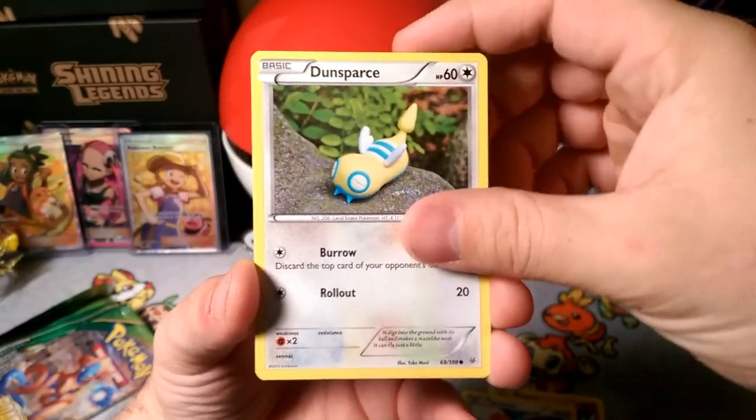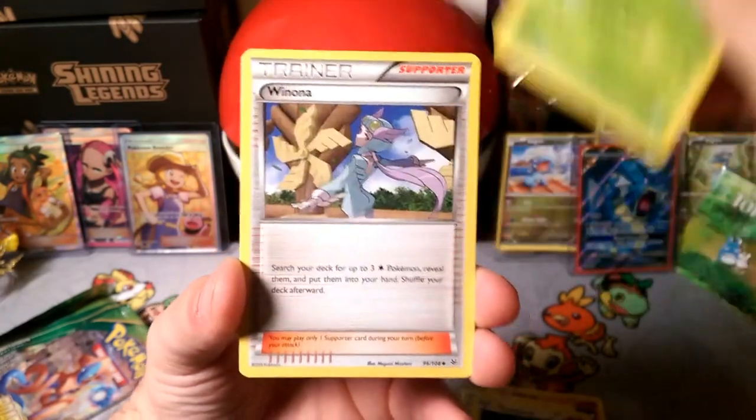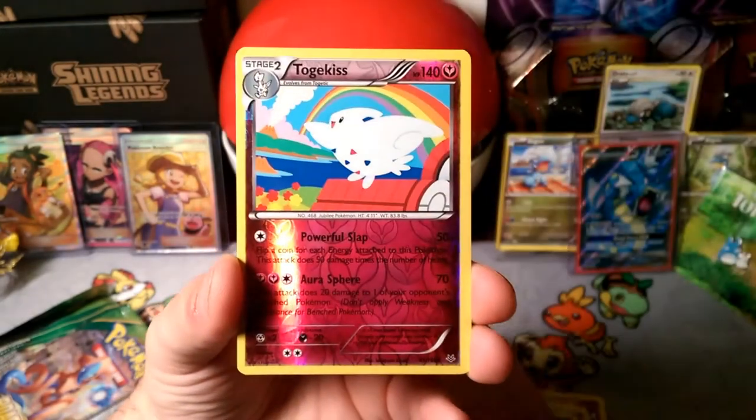Spearow, a Sky Spearow, a Dunsparce, a Wooloo, a Dustox — and Winona. All these trainers.